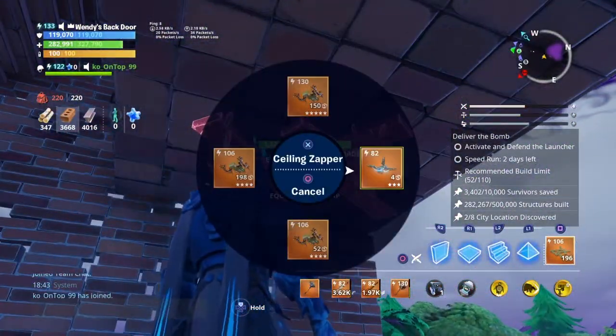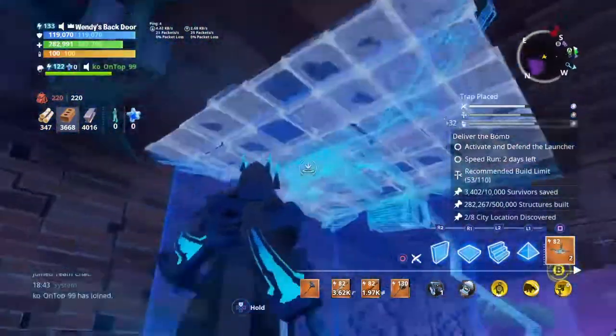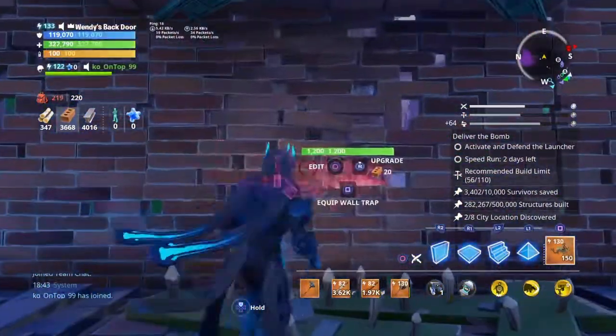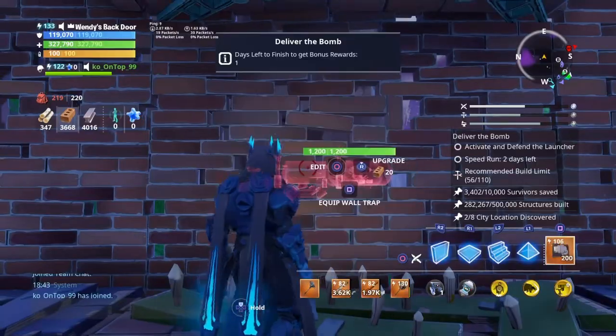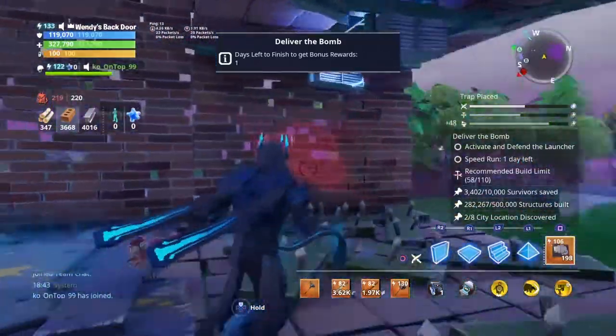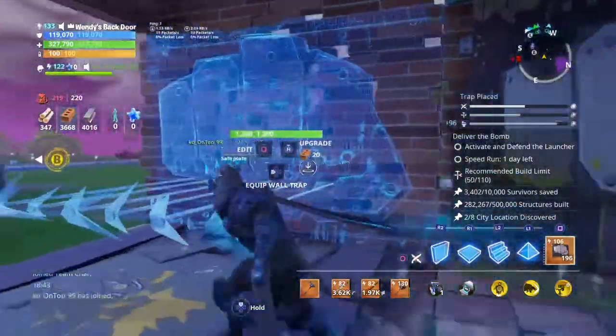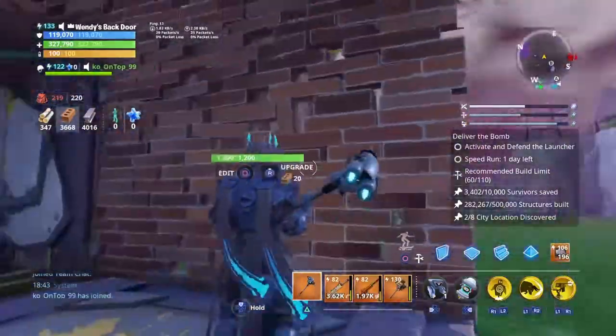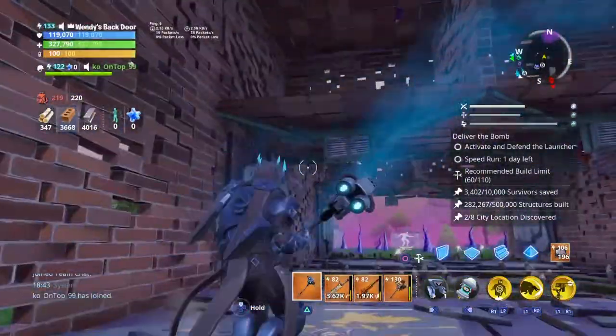These ones are going to have the level 82 ceiling zappers, just to really punch them through. Everything else is going to be stall — just to stall them. We're going to have wall launchers here and wall launchers here. I'm going to craft some wall lights and add them on these walls at the end, just so I'm not taking up too much time.